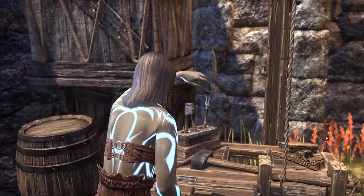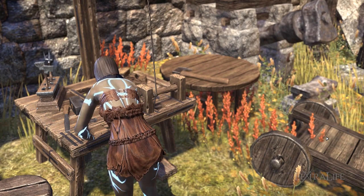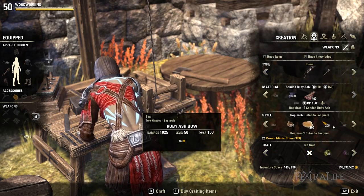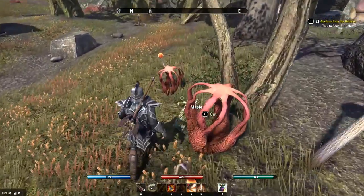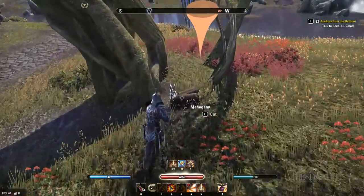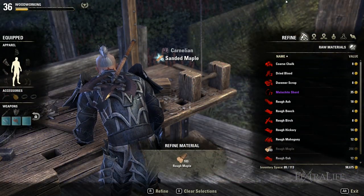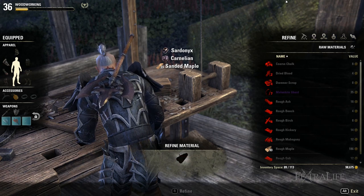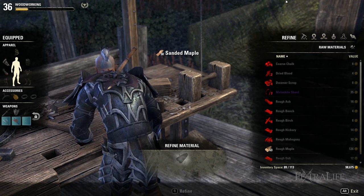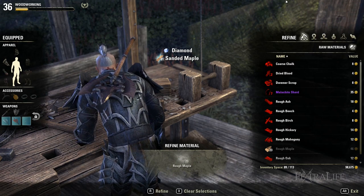Woodworking in ESO is a rewarding endgame vocation where you can craft powerful shields, bows, and staves using harvested roughwood from around the world. It is useful for every role: healers and light armor DPS will need staves, stamina DPS will need bows, and tanks will need shields. Learn where the best places to farm wood are — heavily wooded areas are probably best, but the Clockwork City is also known for having a lot of wood. Do not refine more materials than necessary until you have maxed out the woodwork extraction passive, as this gives you the highest yield of rosin used to upgrade epic quality items to legendary.